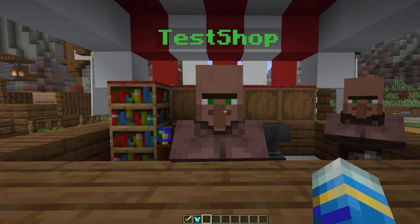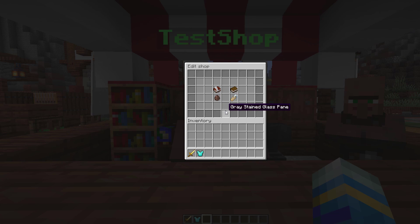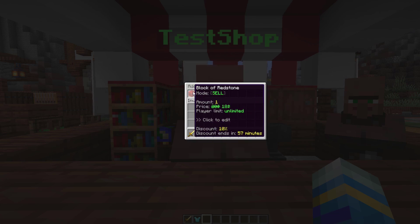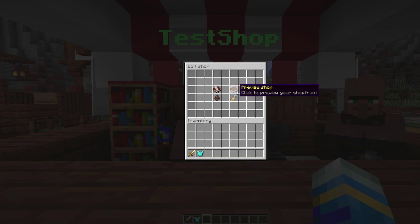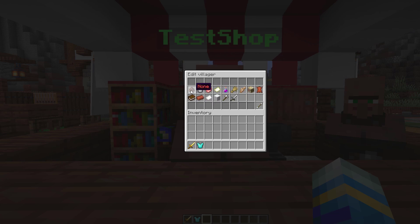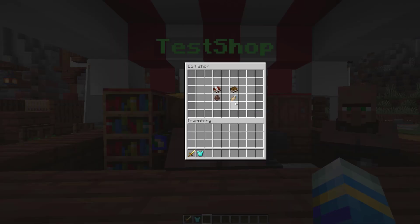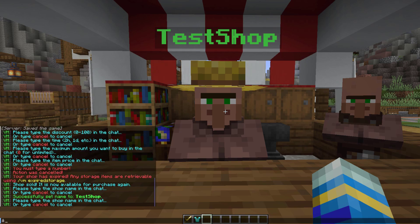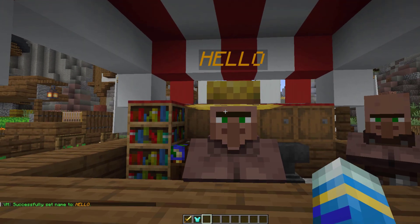Let's take a look at one of these examples. If we right-click, you can see there are four different items in this GUI. The top left one is editing the shop front — all the items you can buy and sell. You can preview it from a customer standpoint. You can edit the Villager's skin, whether it's a normal one, a cleric, or a farmer that gives them a nice straw hat. Finally, you can change the Villager name. If we click this, it has to be under 12 characters and you can use color codes — for example, &6 and &0 for italics. And as you can see, that looks very nice.